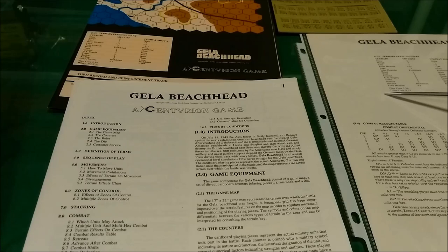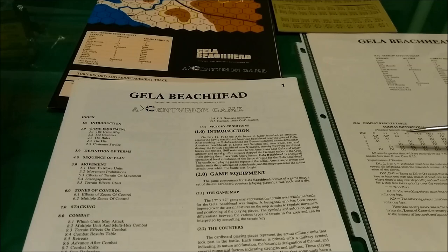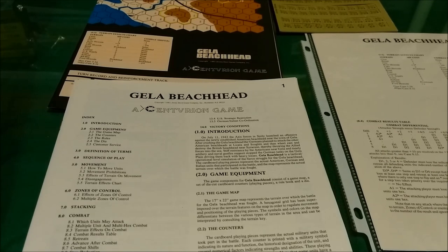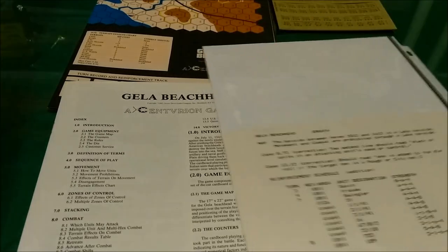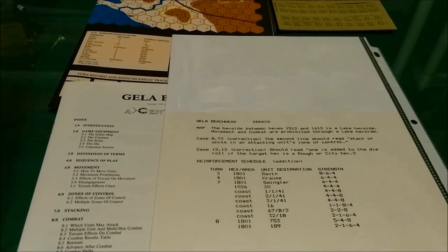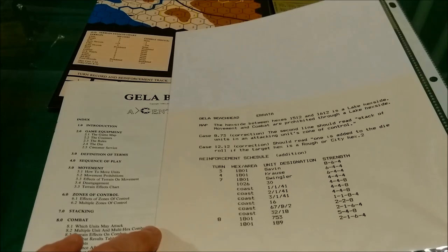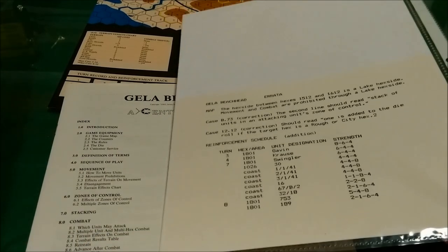I put mine in a plastic folder sheet just to keep it nice and clean. This has most of the tables you're going to need on it — they say somewhere on the back of the book, but they're actually on that sheet. The game does come with just a little bit of errata, not much, and it mostly pertains to the U.S. reinforcement schedule which was left out of the rules. There are just a couple other little points in the rules and on the map, but nothing major. This errata sheet came in the box.